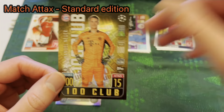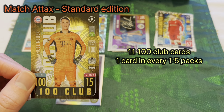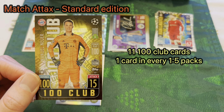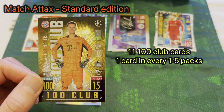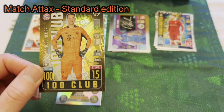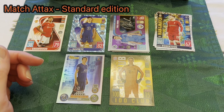Next we have the 100 Club cards — here's a 100 Club Neuer. These are every one in five packs and there are 11 to collect. Interestingly, I'm only missing one of the 11, yet I'm missing about 10 heritage cards, which just shows how hard those heritage cards really are to find.